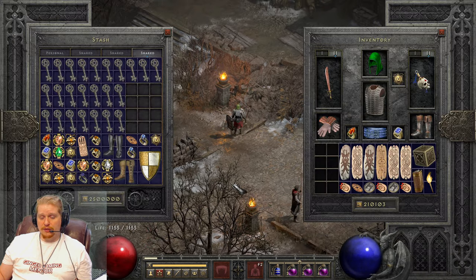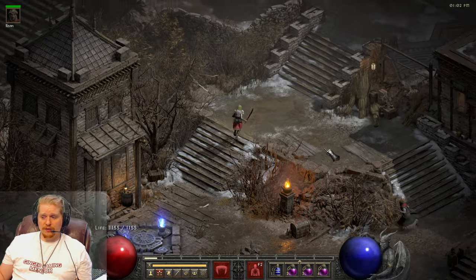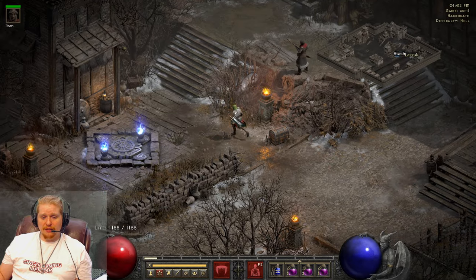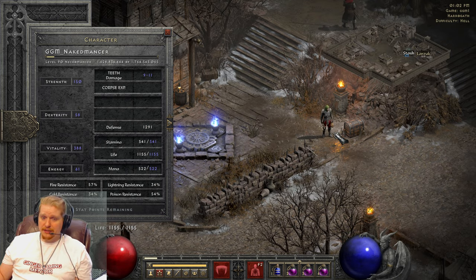For the Arm of King Leoric, I put in an all-resistances 14 jewel. For the Homunculus, I threw a Diamond in there for the resistances. These can be extremely helpful for resistances, magic find, or whatever you specifically need. You also have the ability to try and get those special runeword bases you need — I've made a video all about runeword bases that will probably be up after this one. Anyway, if you have any questions about socketing items, I'll be glad to answer them. As always, I appreciate you guys and gals watching my videos. See ya!